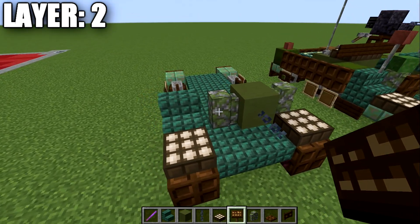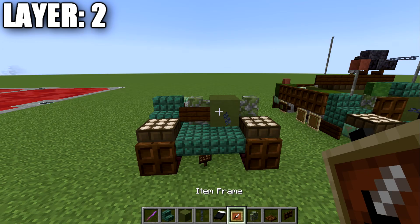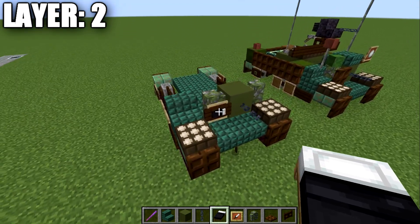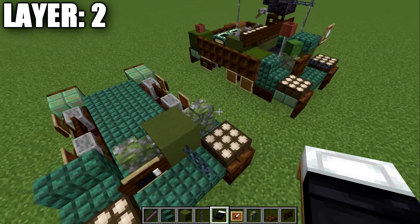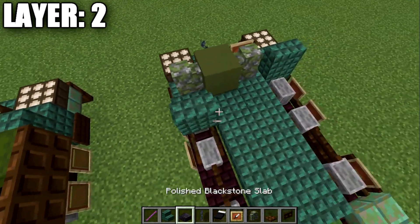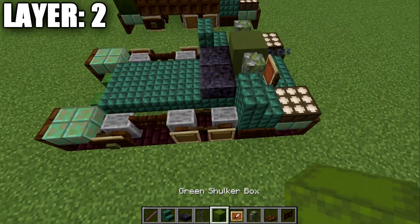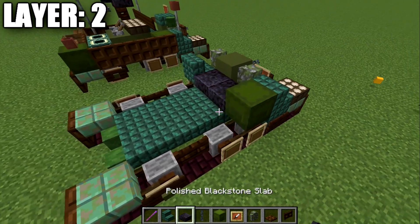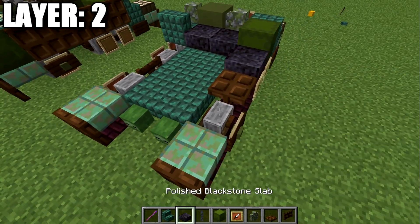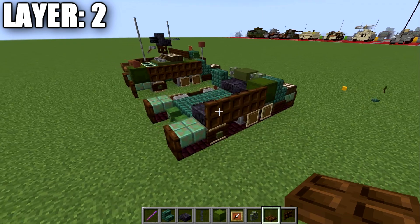Actually, I'm going to change that trapdoor out and place down a sign instead, and then an item frame with a little black dye in it for a slit for the driver — just a quick change that improves the look of the front. After that, place down a prismarine stair on the left side of the vehicle and then two polished blackstone slabs, which will be the seat for the driver and gunner. Place down a green shulker box on the right side, then another slab, a dark oak trapdoor, and another polished blackstone slab.